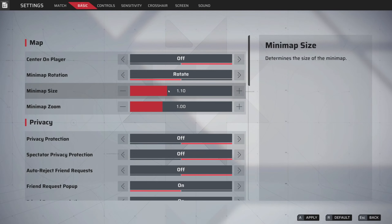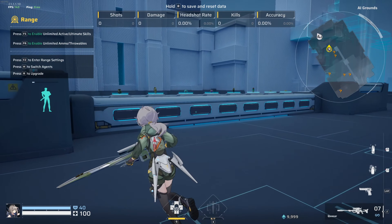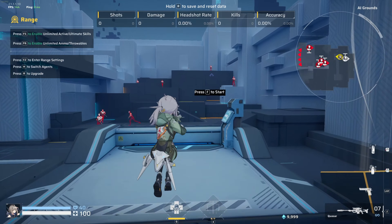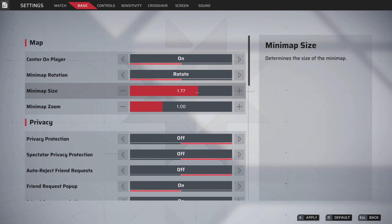This is a personal preference thing. If you keep the player uncentered, the mini-map stays fully fixed. Some people prefer that; I don't, so I'm going to turn it back on. As far as the 'fixed' setting goes, instead of rotating it stays fixed. I personally keep it the rotating way.